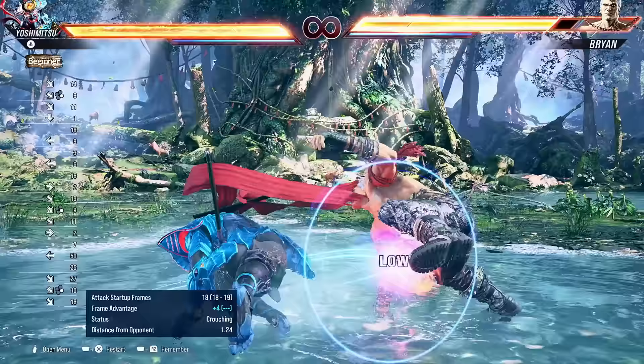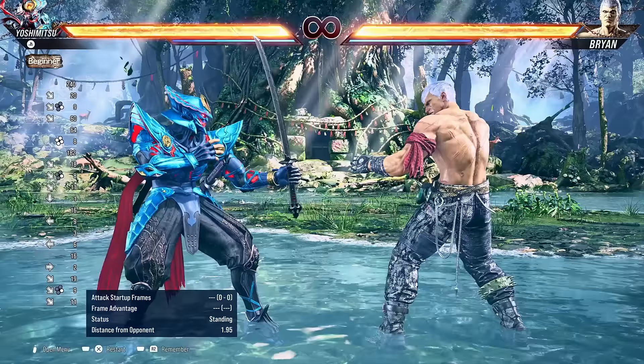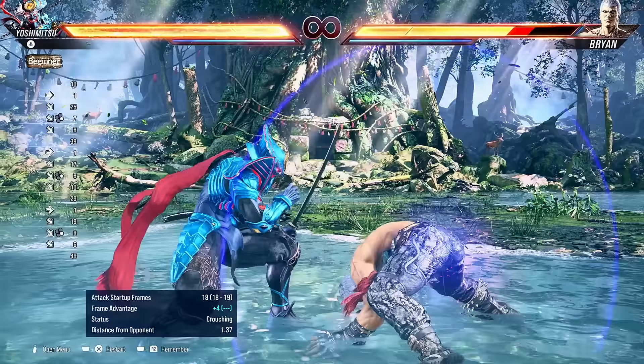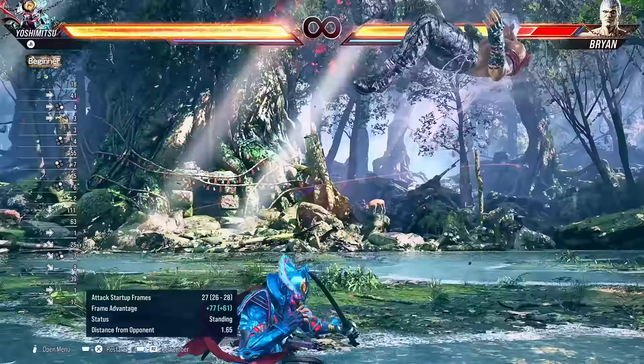And for the cherry on top, look what happens if you land a counter hit — the opponent's knocked down for a full combo. This low is godlike. And if you really pester the opponent with this move, just abuse them with it, they're gonna start crouching, which means you can do a while rising 2-1, which launches the opponent and you can get a follow-up. Look at the damage.